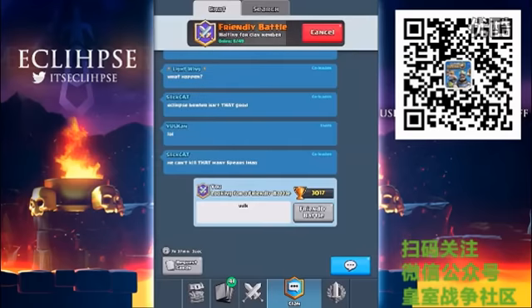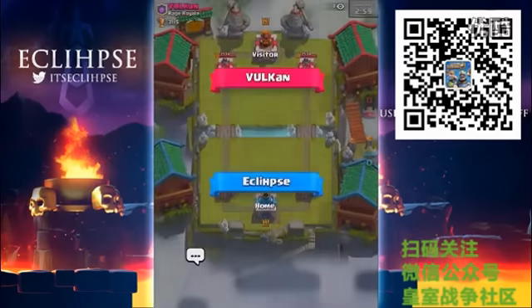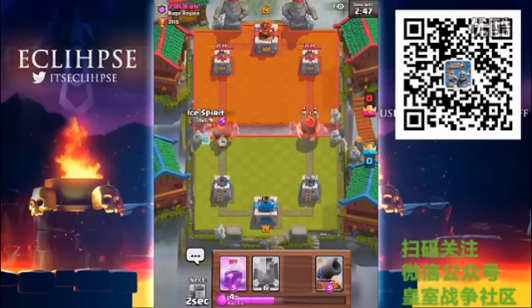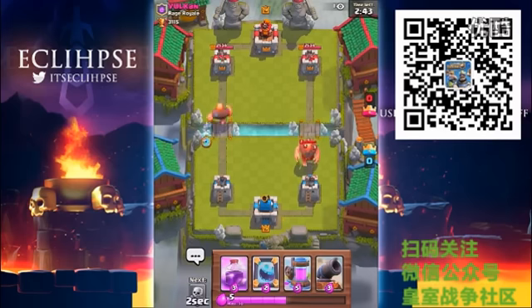We're gonna give this another go. I typed Vulcan in the chat and he should accept any second. Hopefully this battle goes a bit better. He's asking if he should use the same deck. He accepted — let's get it. I'm just gonna get a giant down and some ice spirits, and that should be good to take out that tower on its own.